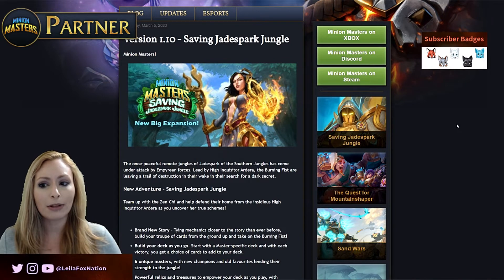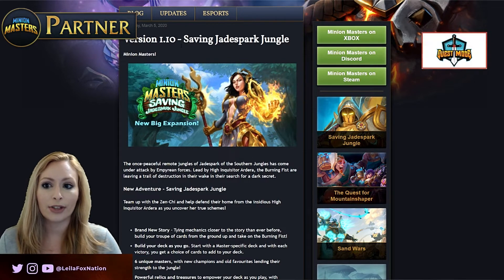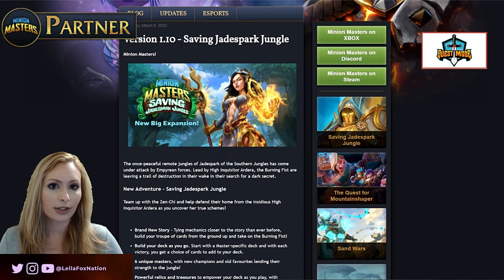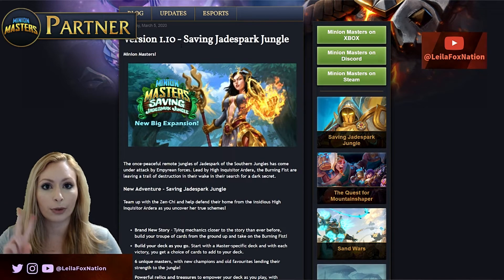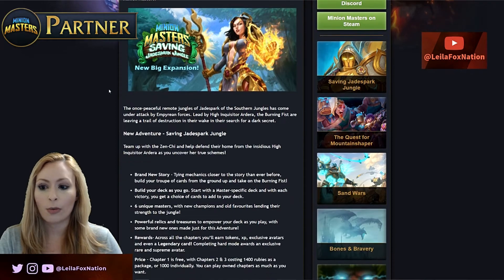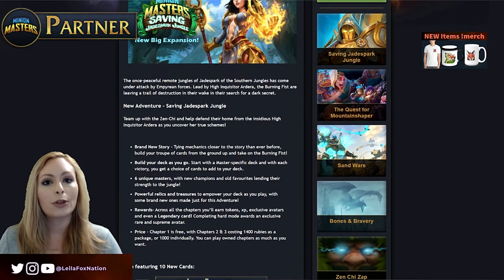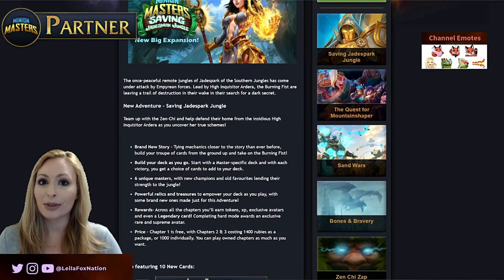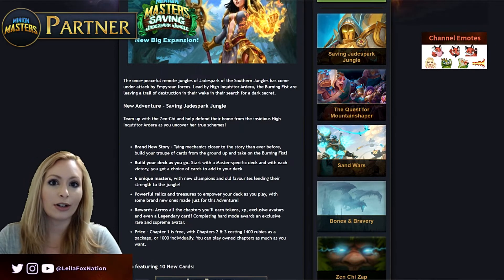The biggest news this week is version 1.10, Saving Jade Spark Jungle. Any links I have here I'll make sure are down below — a link to the blog and to the free DLCs. The first thing we're talking about is a brand new adventure mode. If you were a fan of the first adventure mode for Quest for Mountain Shaper, you're getting a very similar experience here but with new masters, new mechanics, and new cards.